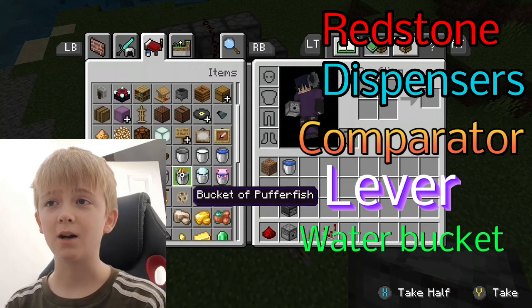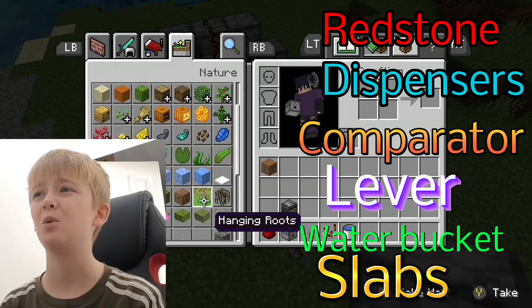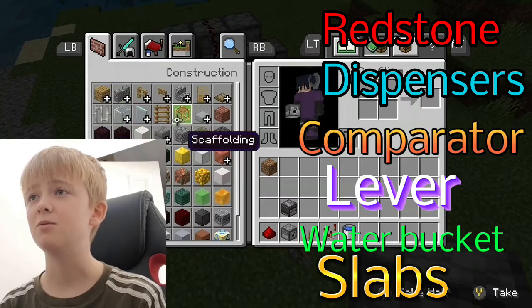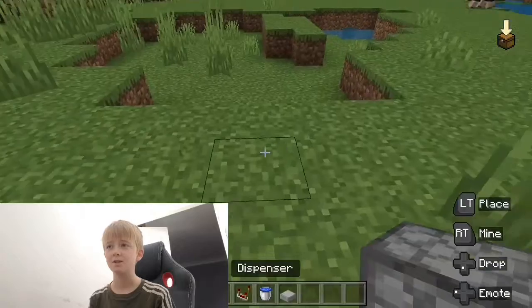You also need a water bucket and any kind of slab — I'm pretty sure any one works but I'm just going to use a smooth slab. So first I'm going to place my dispensers.